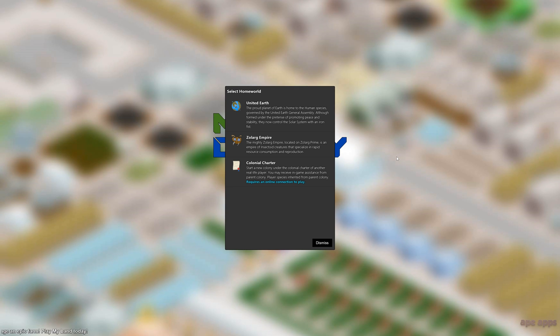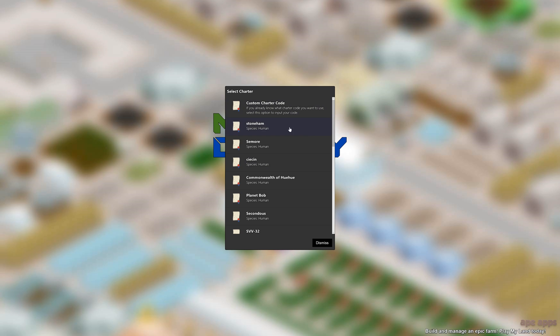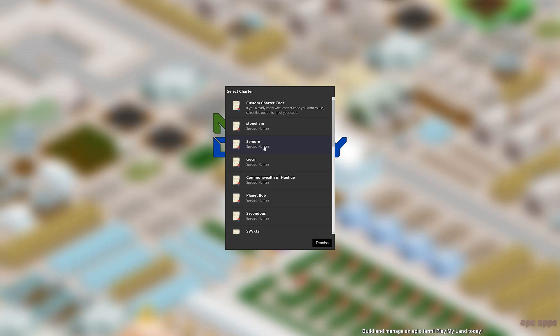Welcome back gamers, this is Wintermute. I'm going to try a new map today, and I'm going to build a moon base instead of starting with the Mars base. I'm also going to start underneath someone else's charter. I have a map already on Mars, so I'm going to make that my parent colony using this custom charter code.